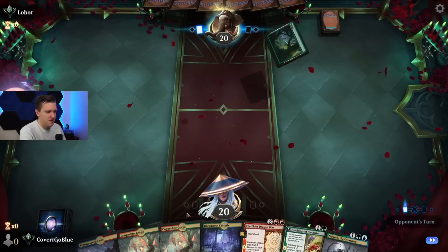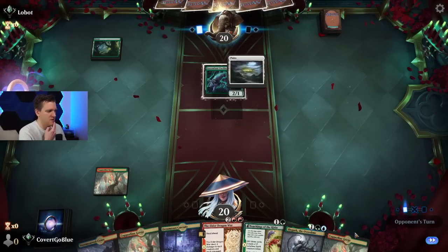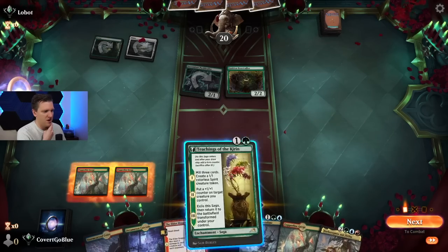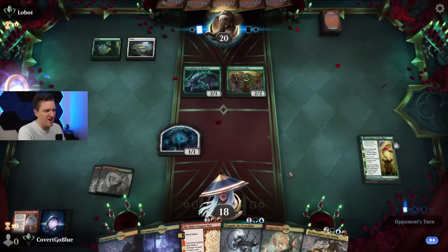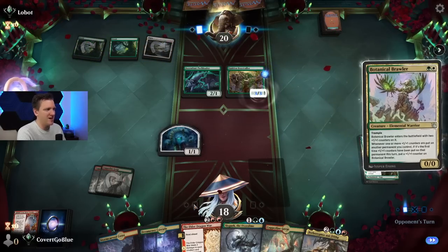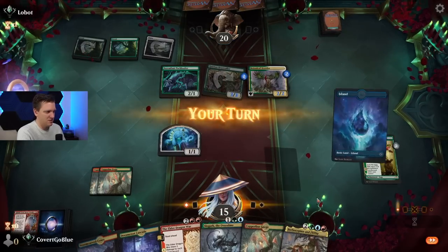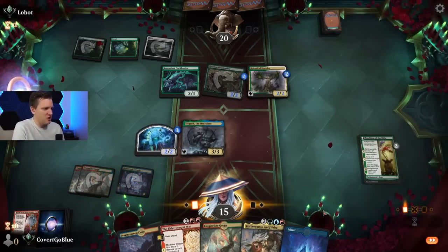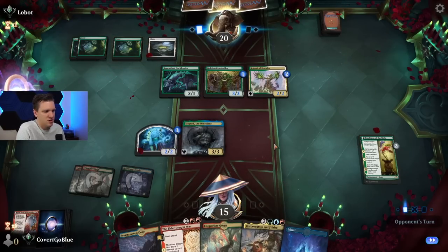Opponent goes first, keeps. Pack leader — that's kind of scary. Another Gorge probably isn't great. Their curve is amazing. Elder Dragon War is going to be way too late — everything about this hand is going to be way too slow on the draw. We didn't even mill any lands. I think we're taking the L here — we'll give it a shot but I see no way. They got the Brawler, they're doing the plus one/plus one counter thing. Let's drop the Slogurk because we just need to play anything to stymie their ground offensive.